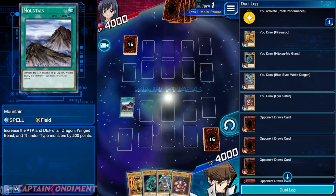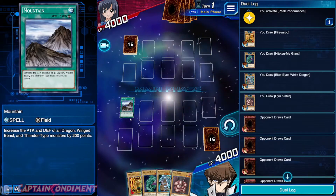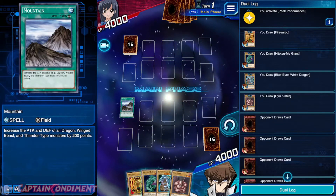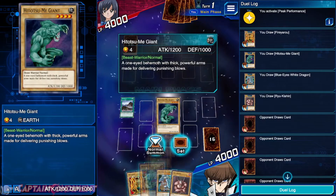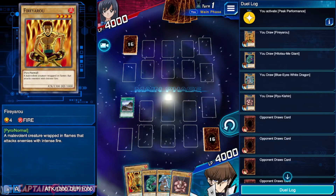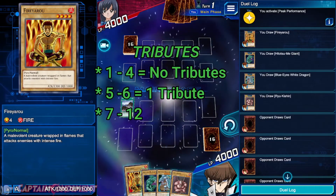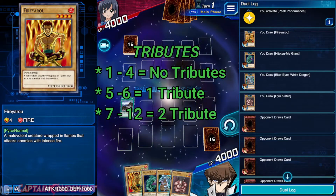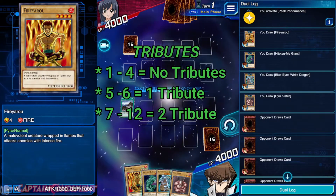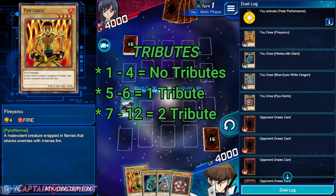The first thing to really point out for people that haven't played this game: you have three monster zones, three spell and trap zones, a field zone, a graveyard and a banished zone. Any monster between the level of 1 to 4 — sometimes dependent on their effect — can be normal summoned for free once per turn. You get one normal summon typically; you can get extra normal summons with certain cards. You can special summon as much as you like, dependent once again on cards having effects stipulating you can't do so.